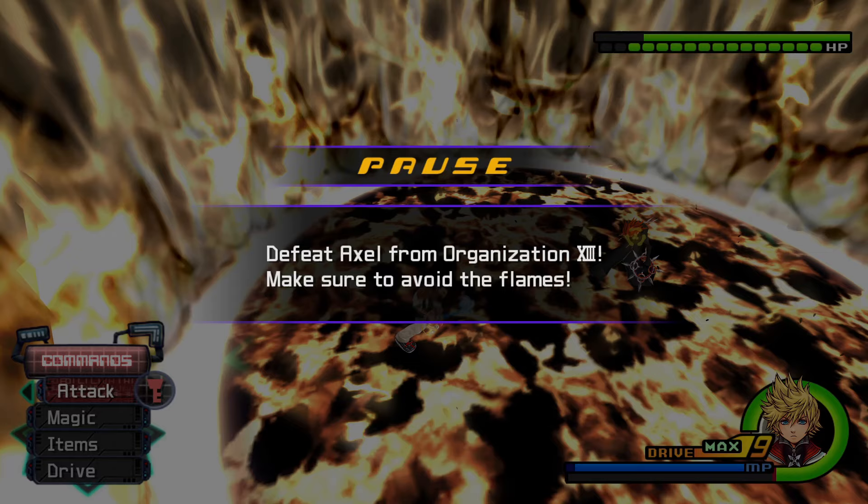The strategies I'm going to be showcasing here are the Fenrir strat, the blizzard-into-limit strat, and just the regular way of killing him. First we'll do the blizzard strat — this consists of literally using two blizzards and then an immediate reflect.